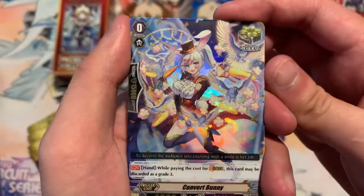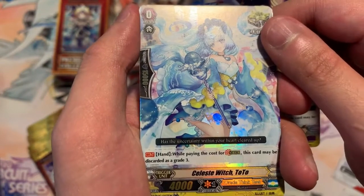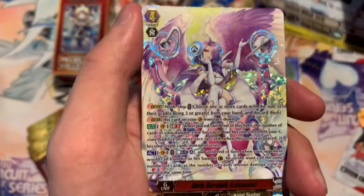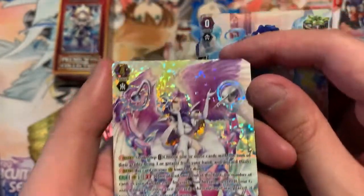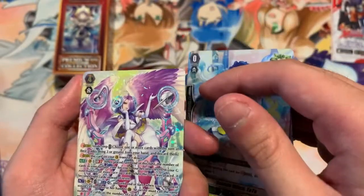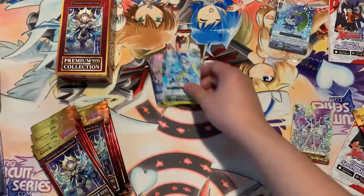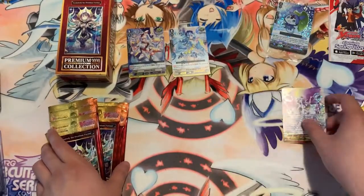We have new criticals. We have Kiss a Witch Toto, and we have Holy Sarah — I can't even read that, it is so shiny — that's the SP one, Holy Sarah. First pack SP! Oh my gosh, we got that SP in the first pack, and it is super duper shiny. It's an angel too. Wow, John's taking that.